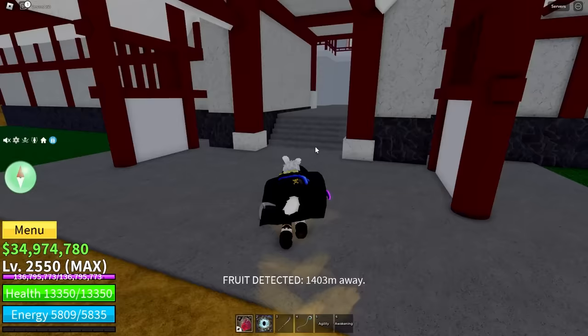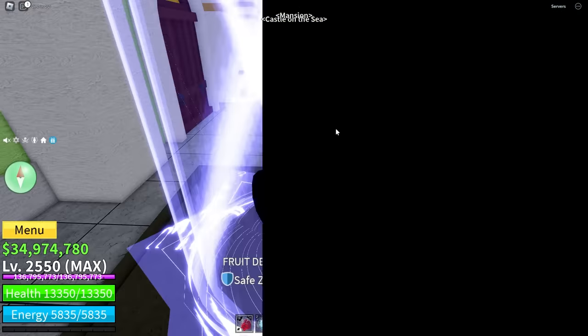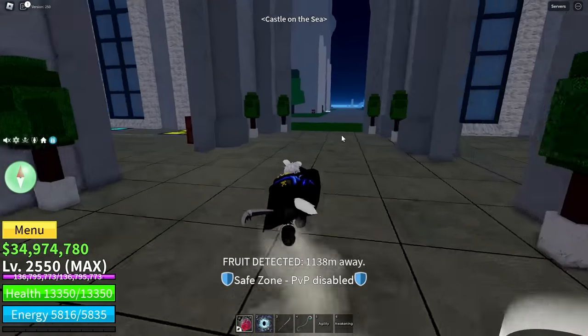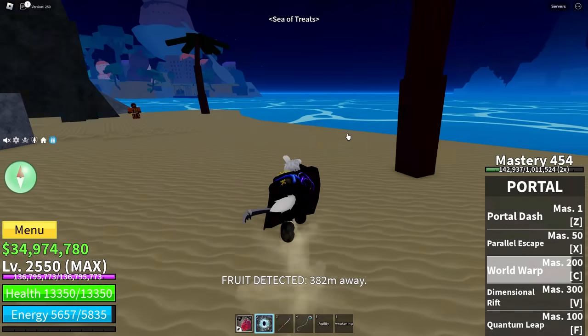1,400 for the third sea. Let's go through the teleporter. 1,100 — could be turtle. It is not. Now I have to figure it out. It's not this way — down in that direction. Peanut. Not quite. All right.